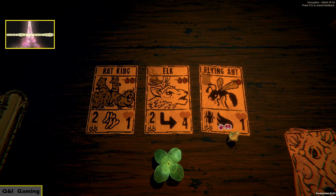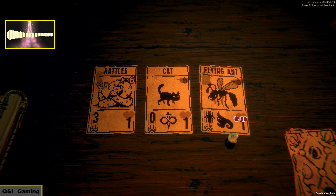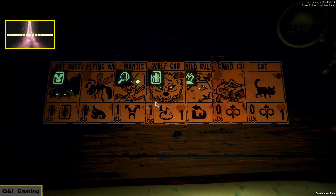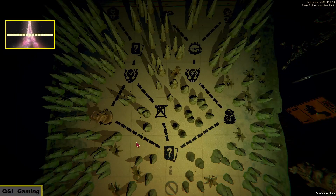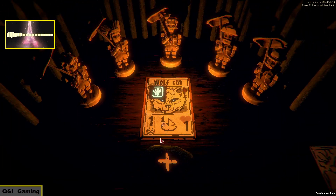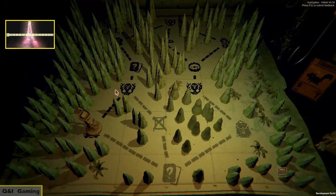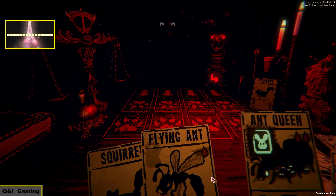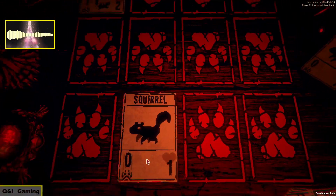Combining the flying ant sucks because it's gonna combine the health only and not the strength. Let's redraw — it really wants us to take the flying ant, but I think instead we'll just take the cat. I think we might want to make someone stronger actually, instead of getting rid of a card. Yeah, let's make someone stronger. More health — probably the wolf cub at this point. We're only gonna do it once because I don't want to lose this card.